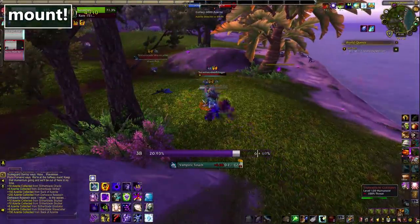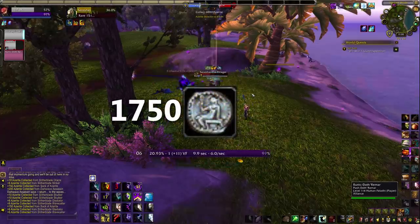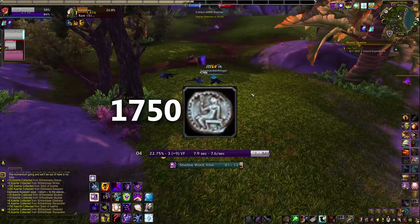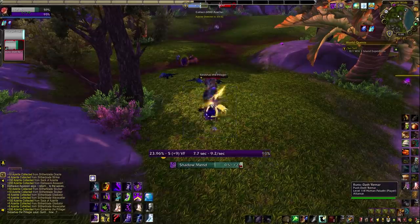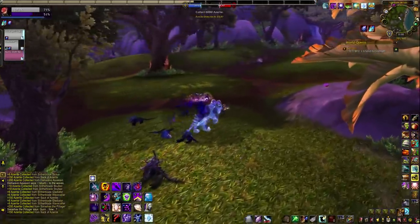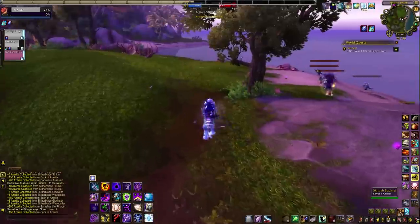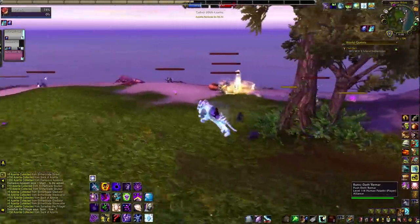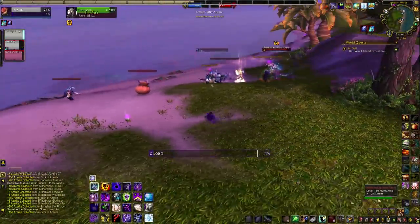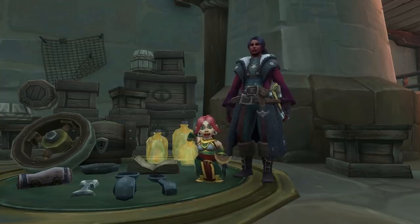So if you want to collect all of the transmog, toys, pets, and mount from this vendor you are looking at 1,750 doubloons, which ought to keep you busy. With the exception of the rep items, the Horde and Alliance vendors sell identical stuff, so you only need to grind on one faction. While running your expeditions, consider focusing on hunting rare mobs and events over generic Azerite if you have the wiggle room — there are reports that can raise your chance of seeing the special loot items. That's why you should save your doubloons: what's a consumable buff worth when you could save for a crab mount for your pets?